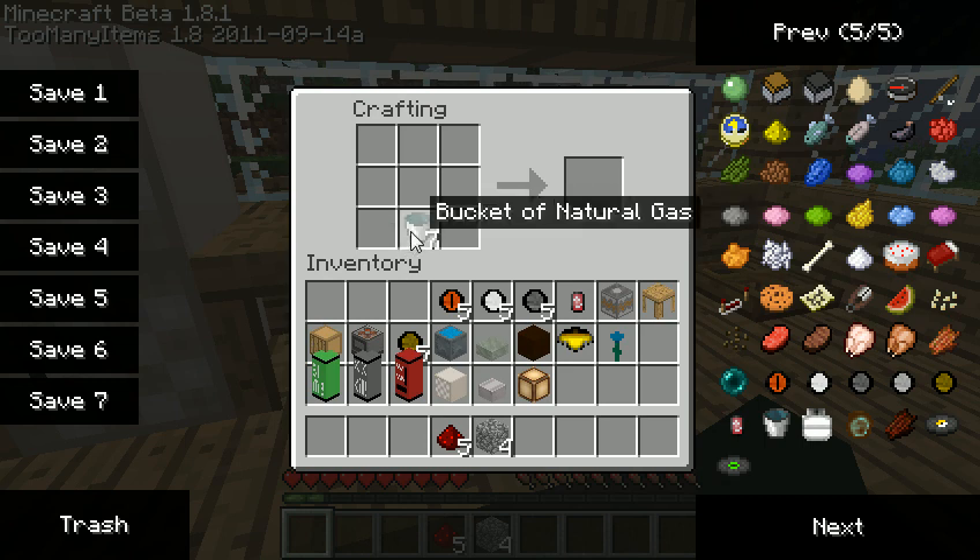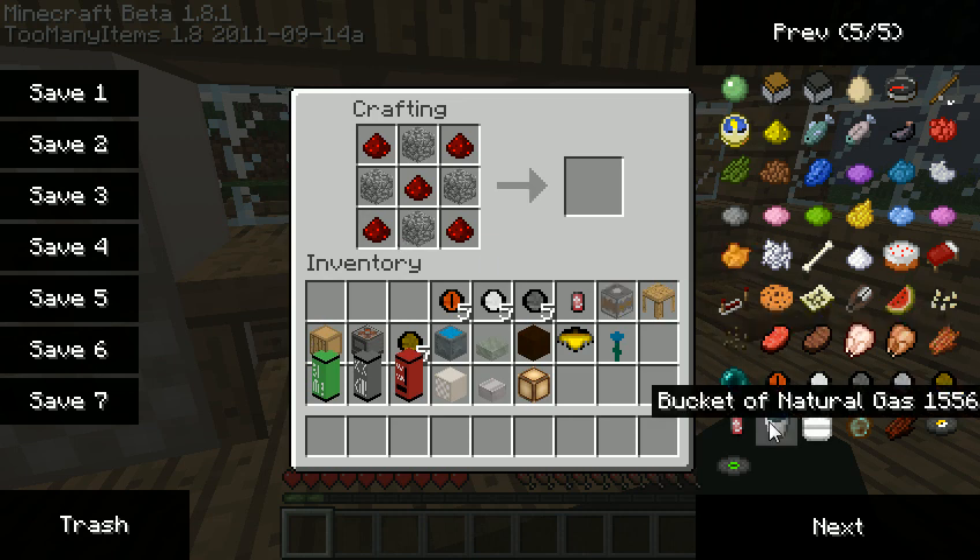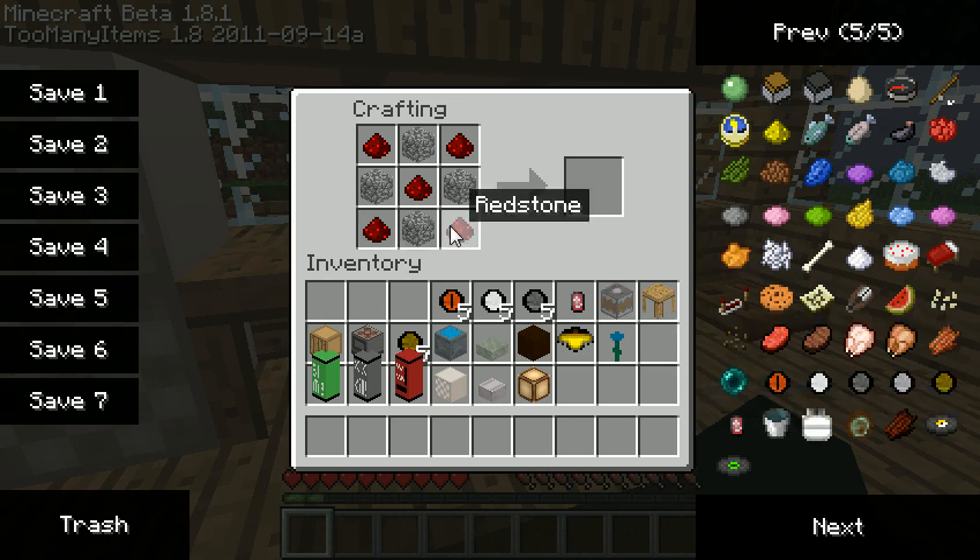This mod has some work to do on it. Next we're gonna make the extractor, which is just like TNT but with cobble and redstone. I'm not sure what this extractor does — maybe that's how you get the natural gas. And it's not working again.